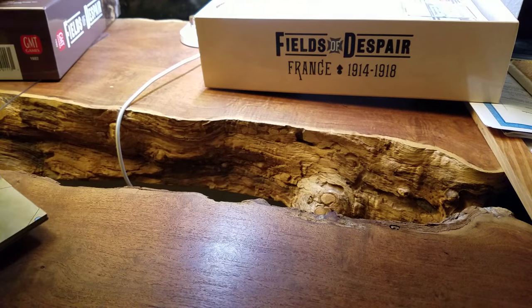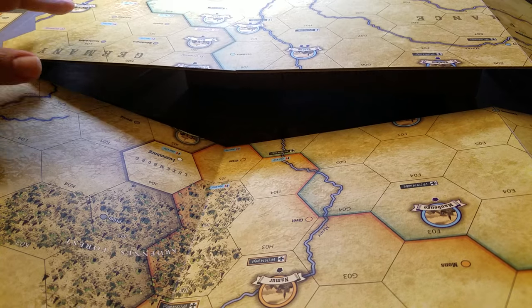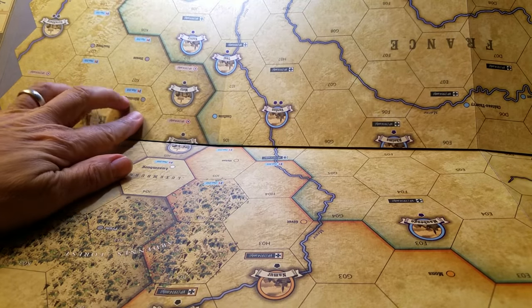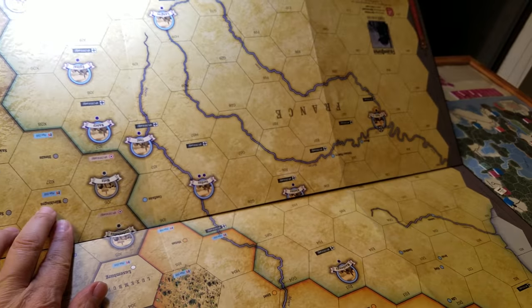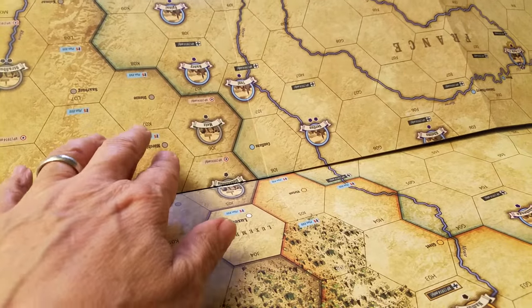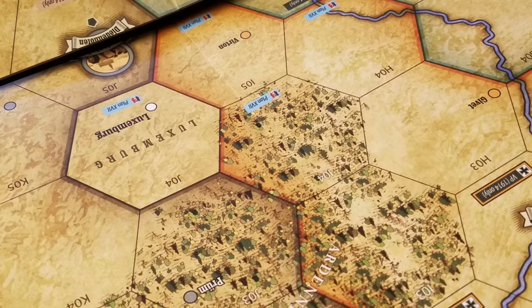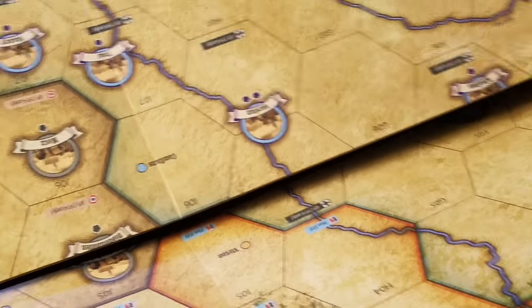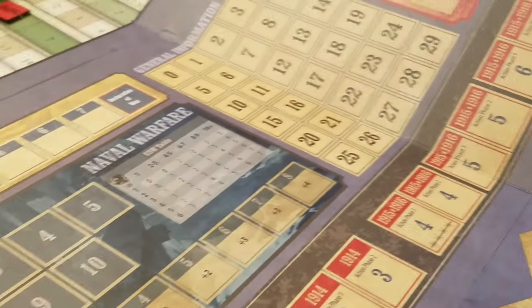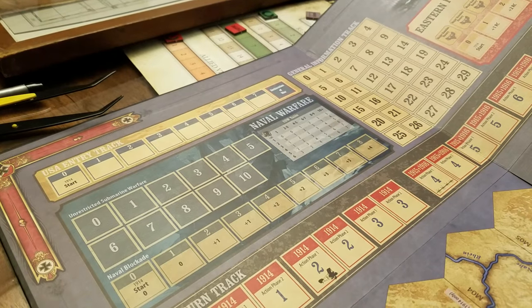It is fairly pretty, I will give it that. I don't know who's doing the map art these days over at GMT, but they are doing a great job. I know I've got it upside down - try not to freak out - but that is beautiful. And there are a bunch of tracks on the side: naval warfare, Eastern Front tracking, and other bits and pieces including a turn track.